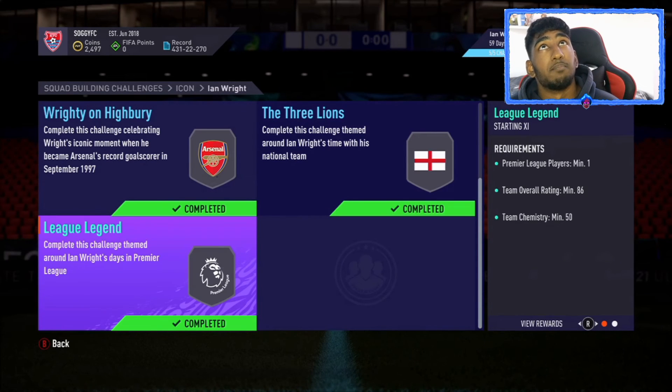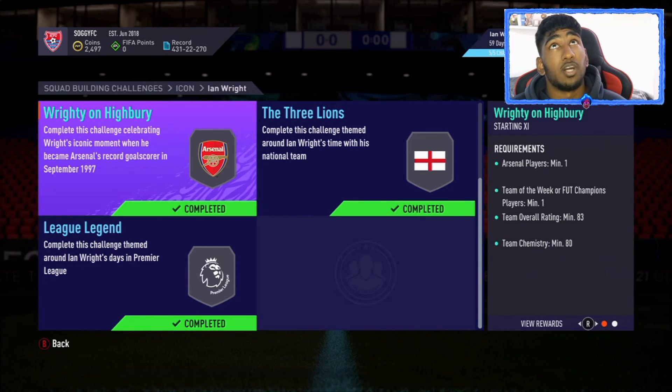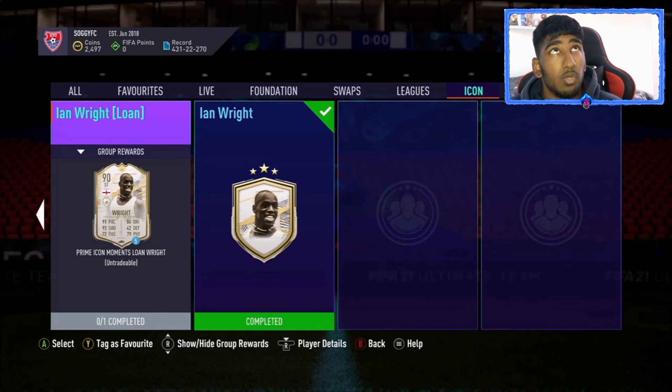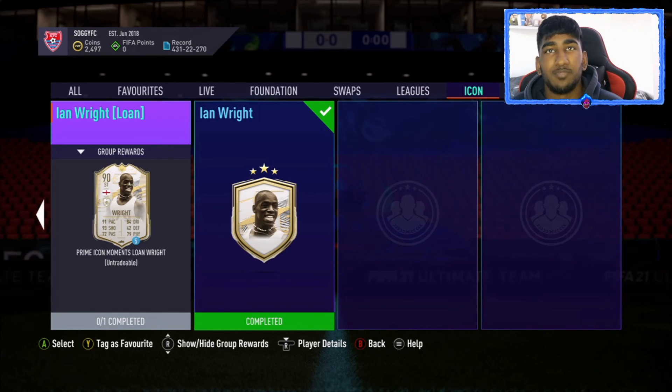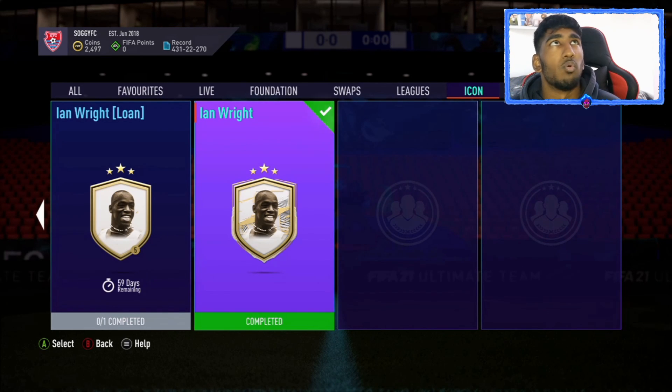Arsenal players and 82-rated cards are very high right now. Make sure you also complete all the objective cards — milestones, the Giroud card. If you don't want Giroud, put him into the SBC; you'll get a better card in Ian Wright. I think there's a Ruben Neves objective and a past story which I haven't completed, which would probably make it much easier and cheaper. Make sure you go ahead and do all the player objectives and milestones — this will make it much easier and cheaper to complete Ian Wright or whatever icon you want to complete.